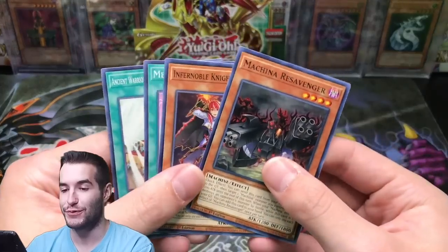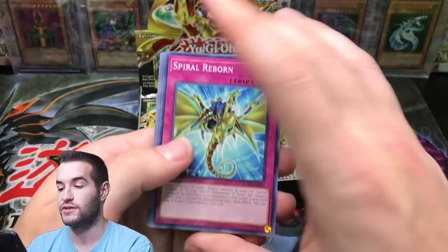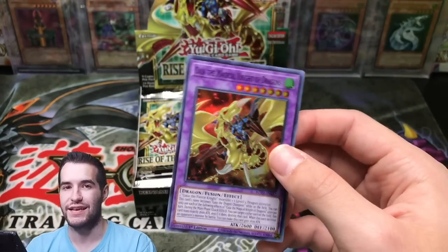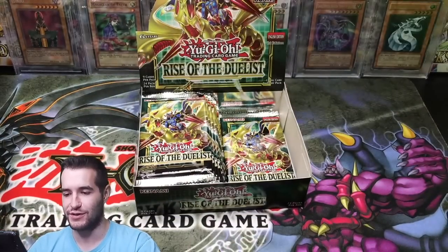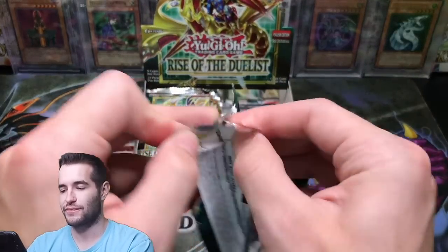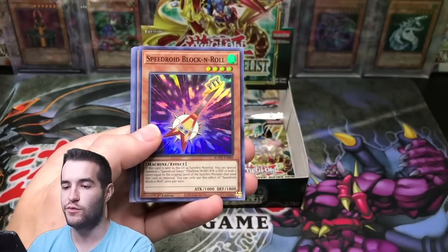I'm not really a huge spell card fan for collecting, unless it's like Raigeki or something like that — the originals, or Polymerization. But the new spells, it's like eh. Don't really care about spells too much, because they have to have like a monster on them. It's so much cooler to collect a monster card.